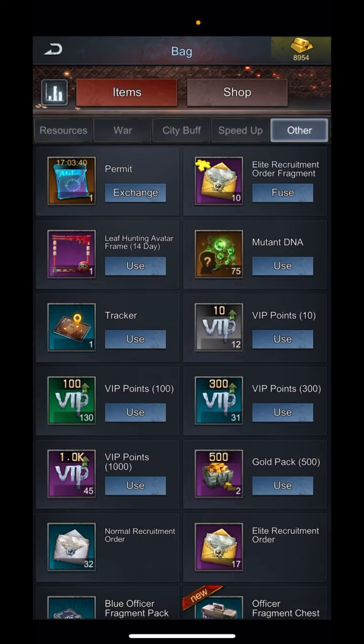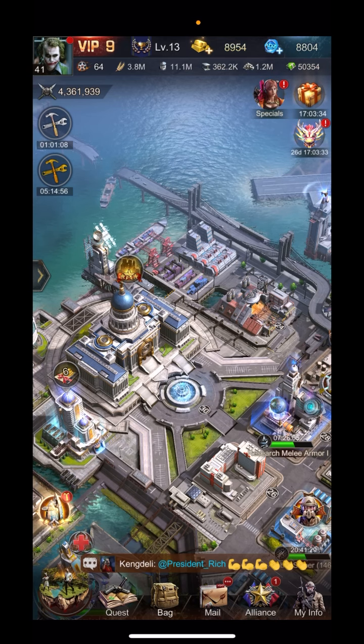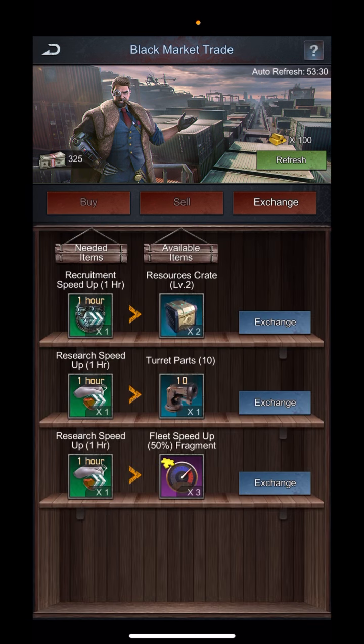If you're ever thinking of buying any of these items, I promise you — if you just cycle through here a few times a day, you're going to find those items you would have bought in the regular shop on sale. You'll find chests for materials and lots of good stuff. You can do this up to 20 refreshes per day.